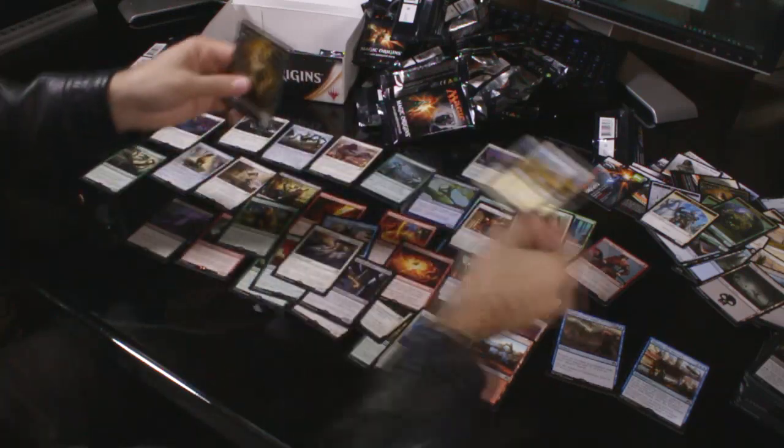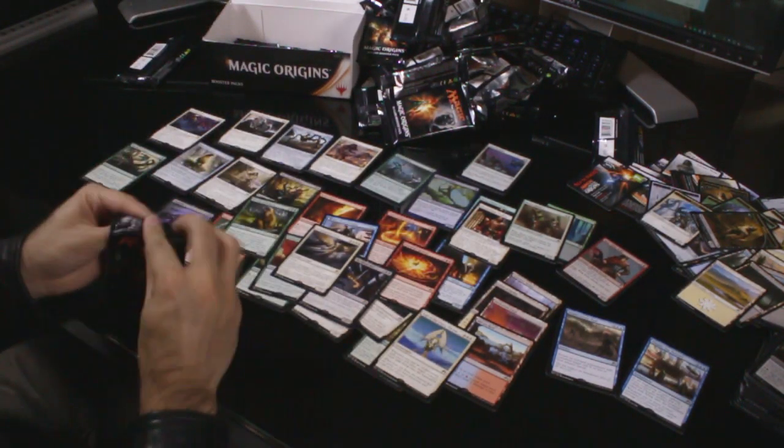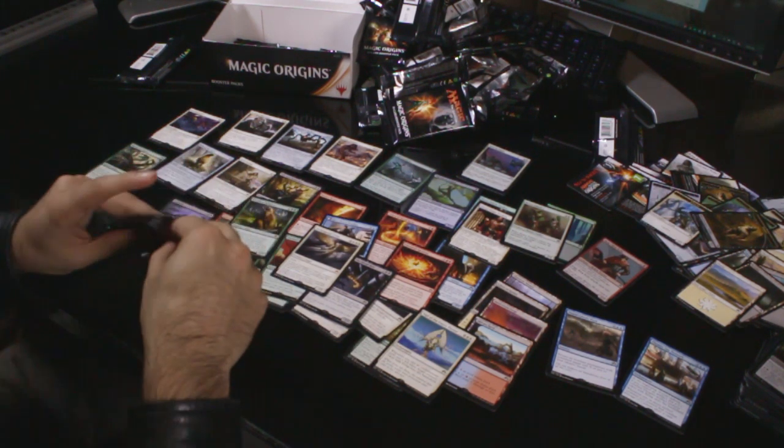That's four mythics. A Plains and a Zombie token. The box got slightly better — I would still really like a Liliana though. Probably not going to happen — already four mythics.